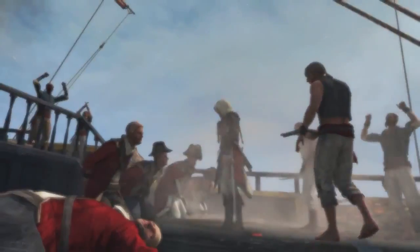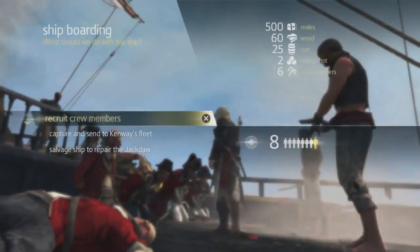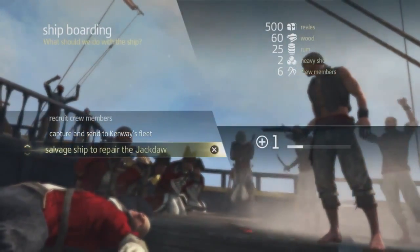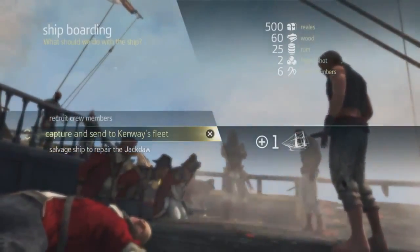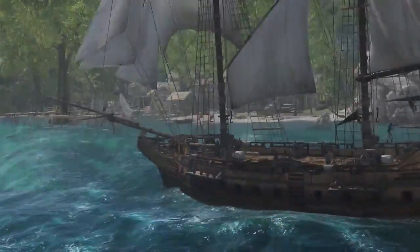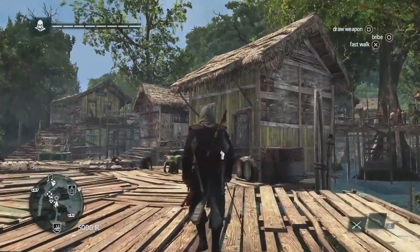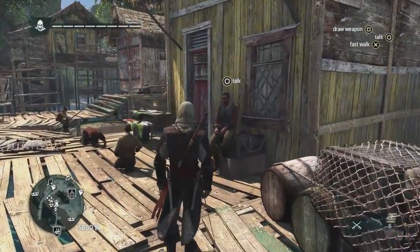Now that we've won, we can see the loot we've gained on the right side of the screen. You have three options for every ship that you plunder: we can release the crew to gain crew members, we can send the ship to our fleet, or we can salvage and repair the ship if we took too much damage during the fight. For now, we're going to gain some crew members. Now that we have cargo and the blueprint, we can now build the upgrade. Fisherman villages are the perfect place to find that harbour master who will build that upgrade for you.